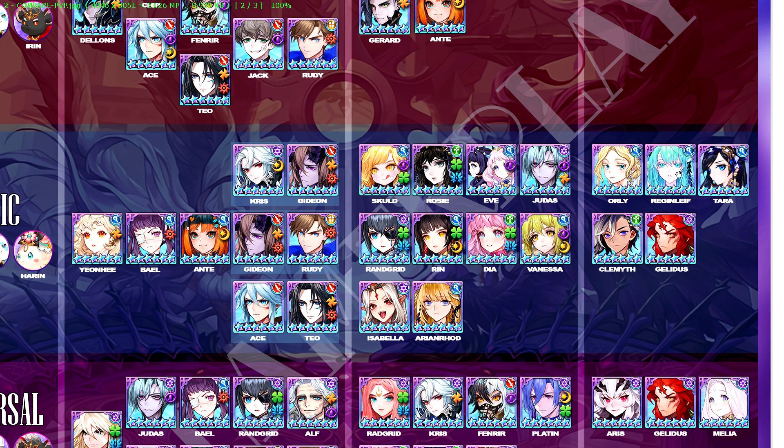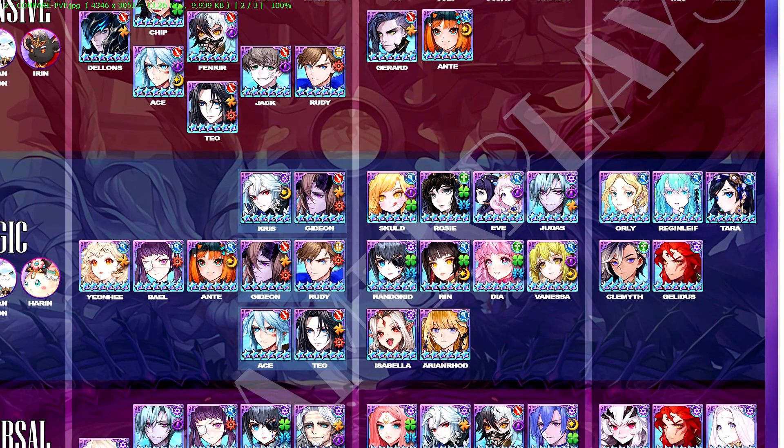For the A tier, nothing much has changed. The only thing is that I shifted Clemyth down because stats-wise she's not comparable to the other heroes and she dies pretty fast in the current meta, though she can still be used in the lower tiers.